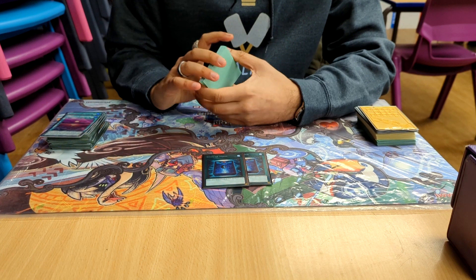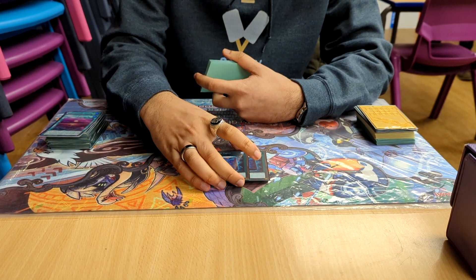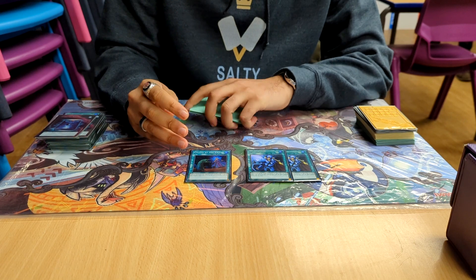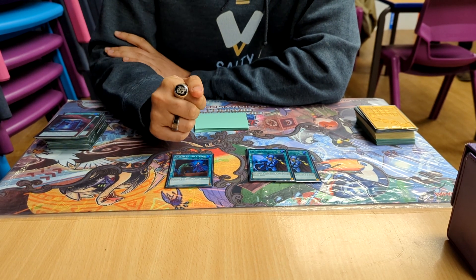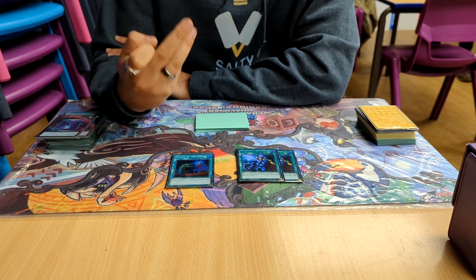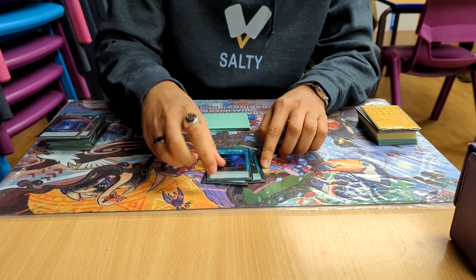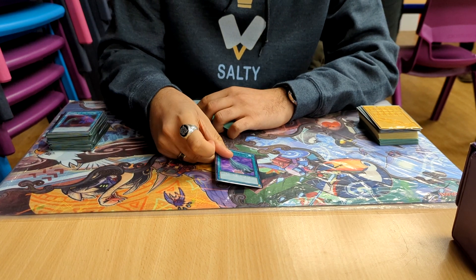For defensive cards I played 2 Book of Moon — it dodges Imperm, it dodges Veiler. It doesn't dodge Ash unfortunately, but if you Book of Moon any of their negates it acts almost like a Chalice. Especially Qi Shao, which is an annoying card to get over. Then I played 2 Crossout and 1 Call By. I only own 2 Crossouts, but Call By is really really good versus Droll, Lancia, Ash, Veiler — you name it, even DPE. I found in my previous 2 regionals I was losing a lot to Droll and Ash because the deck can't play through those well. Since I play Ash and Droll in the side deck, it's really good to get rid of those annoying cards — and very interesting in the mirror too. The final spell is Duster because I hate playing against back row decks with this deck.